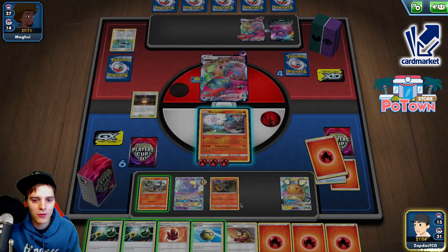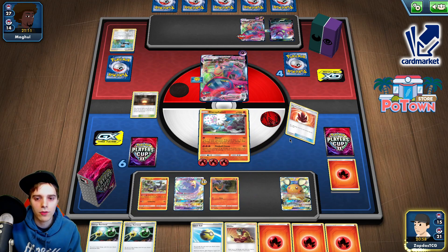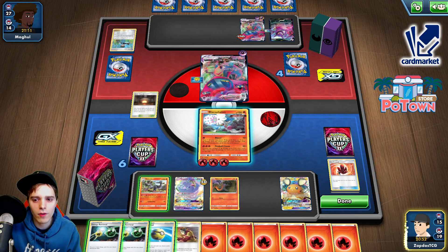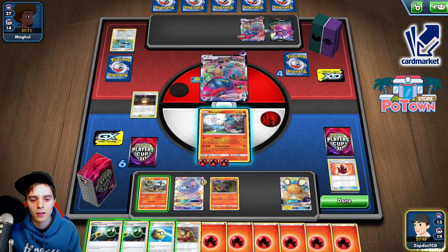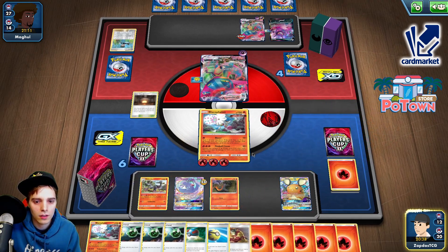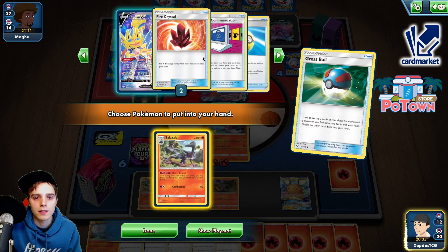Four Welders in there — we cannot afford to discard anything else for now. So it's gonna have to be Fire Crystal — one, two, three. We also have Reshizar, by the way. I think I'm gonna go for a Roost Reveal. Charizard can finish the job on that Dragapult easily. There's a Blown even — Great Ball — Salazzle number two.